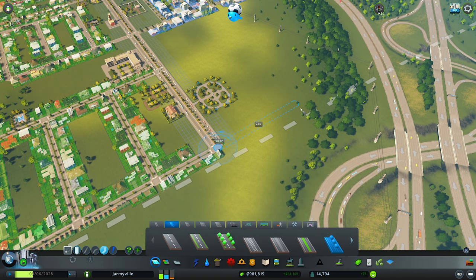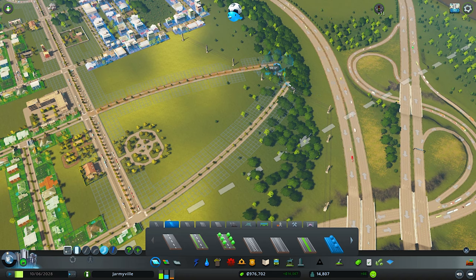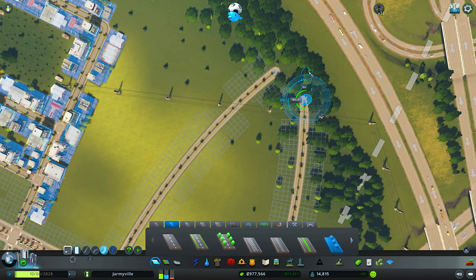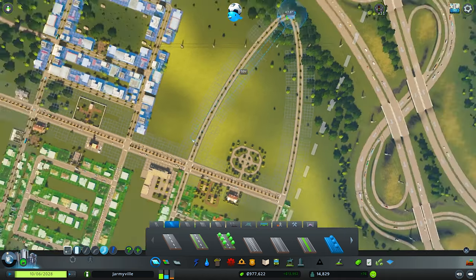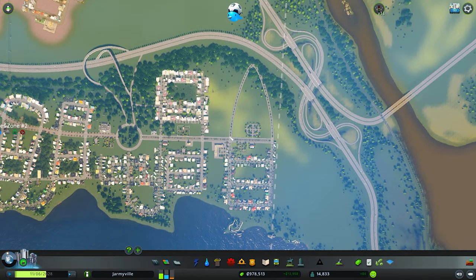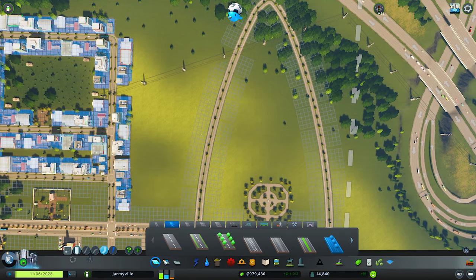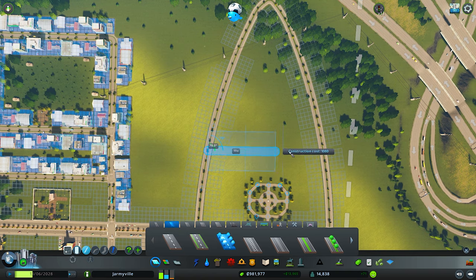Let's get creative with this layout. Look at that — with the park there it looks kind of pretty, it looks like a boat! I'm being funky with the designs because I don't want it to be a plain city that looks the same everywhere. I want it to be different, to feel different — not just block after block after block.